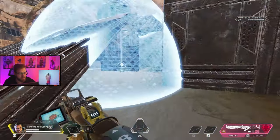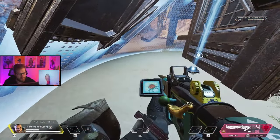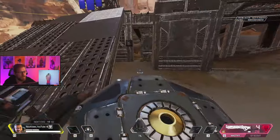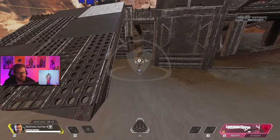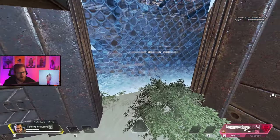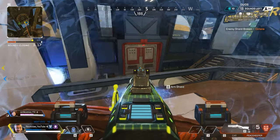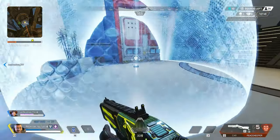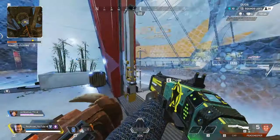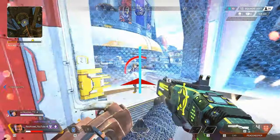When approaching indoors as Gibraltar, throw your shield up against the side of a wall to create a safe pocket inside the building and a safe pocket outside if you need to retreat and heal. If you throw your dome shield about five to six meters from a door, as long as the shield lines up with the door on the opposite side, enemies won't be able to break through. Gibraltar's dome shield also cancels Wattson fences and protects from Caustic gas, as long as the canister originated from outside the bubble — though when the bubble goes away, Wattson fences will resume.